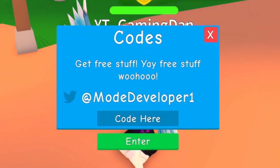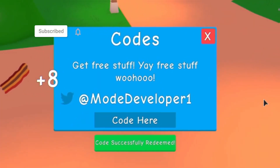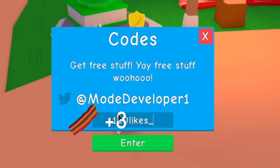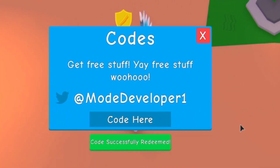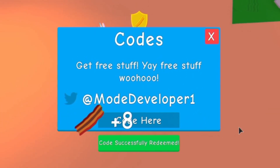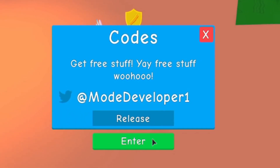The first code today is '500' — click Enter and that gives us 3,500 gems and a couple of coins, awesome. Next code is '100likes' — click Enter and you can see it successfully redeemed, giving 5,000 gems. Next is 'mode' — enter that and it finds you coins. After that, enter 'bugfix.'